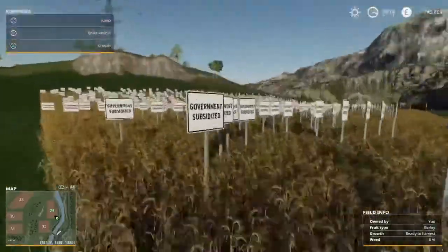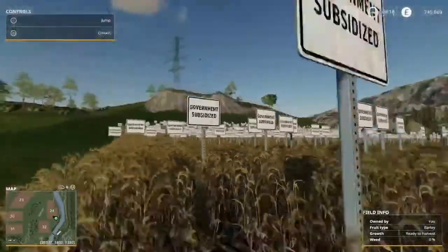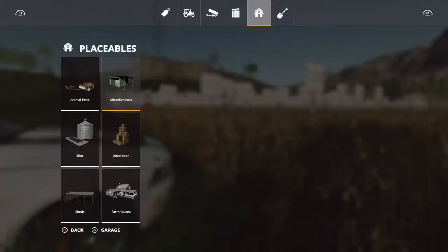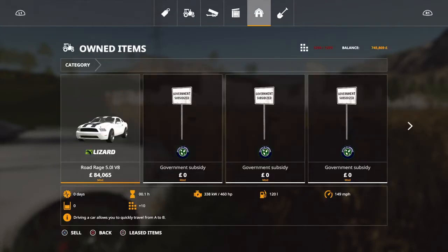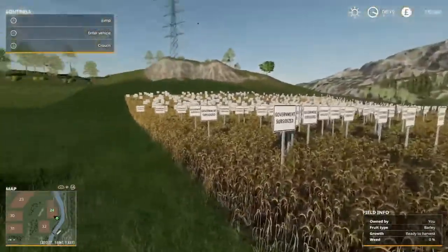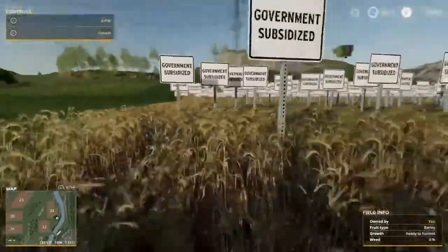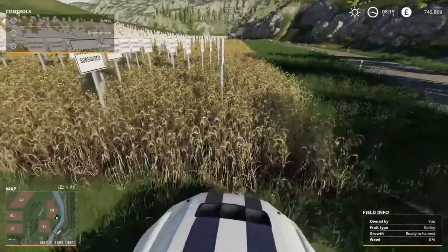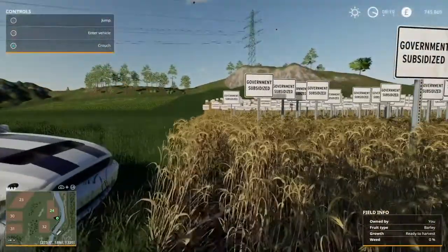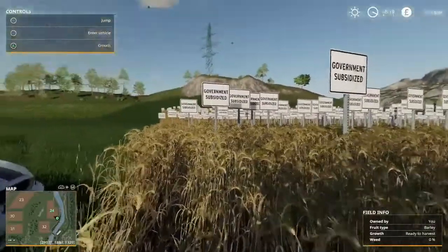Here we are folks, we're back. I've placed all the government subsidiary signs — as you can see, we are definitely well subsidized by the government. We had about 400 allocated slots already used on the map and we've used the other 900 for government subsidiary signs, each taking one space. So there are about 900 signs here — do the math: 900 times 100,000 is 9 million pounds per game hour.